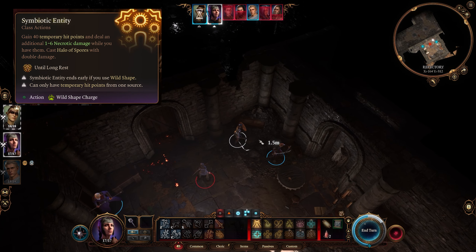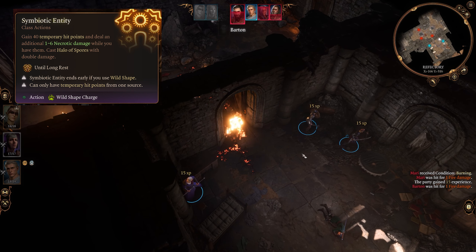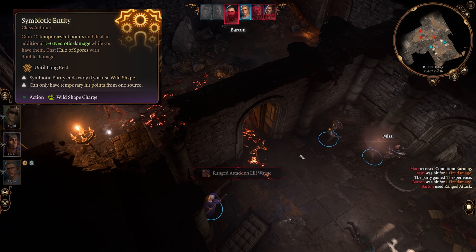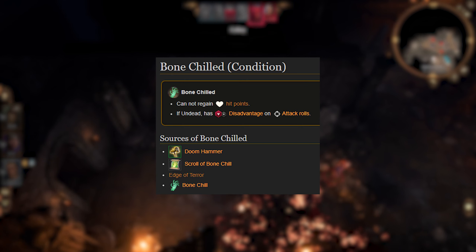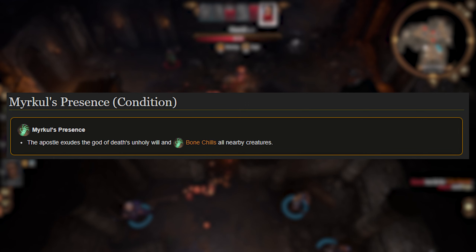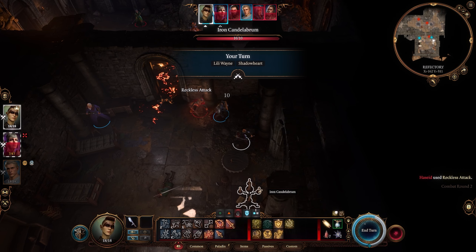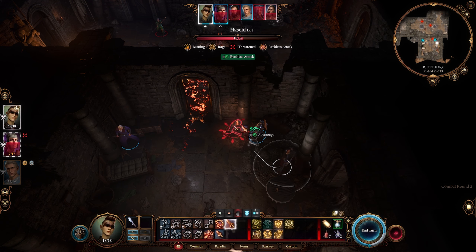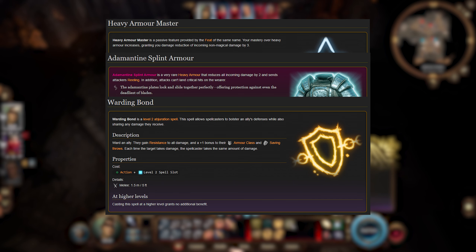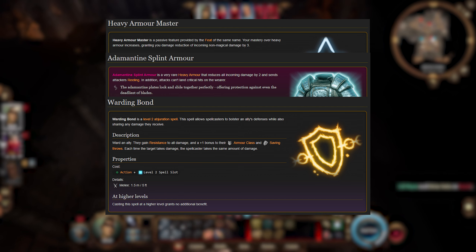However, Symbiotic Entity only applies while your Symbiotic Entity temporary hit points hold up. But this is actually a benefit for two reasons. First, it means setting up your Symbiotic Entity is a heal that cannot be prevented by Bone Chill or other heal-preventing effects, which should prove very good for a certain Act 2 boss that likes to apply Bone Chill on melee enemies. Second, this lets us get away with a much lower constitution score than we would normally want, because we can beef up our maximum hit points twice per short rest. If we stack some damage reduction like Heavy Armor Master, adamantine splint mail, or even Warding Bond on top of those HP, our health bar will oftentimes be untouchable — making us very tanky and very safe, at least from smaller hits.